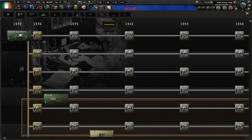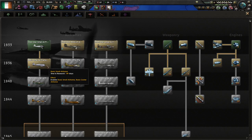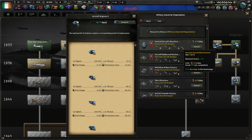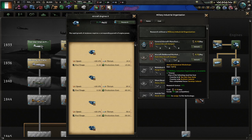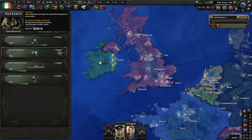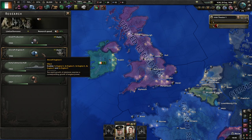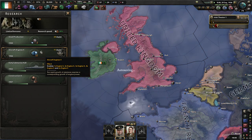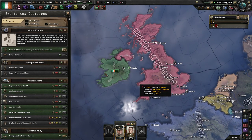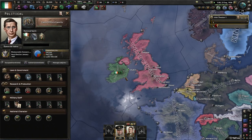You could also start looking at your planes at this point. I'd go with the multi-role aircraft designer. Using these MIOs does reduce your political power gain per day, so maybe limit it to one or two at a time until you get the IRA debuff out.